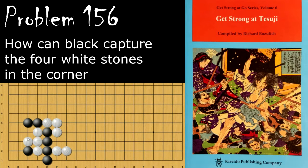Problem number 156. How does black capture the four white stones right here? Black's move is to set up a squeeze by playing here, and if white cuts, then black ataris. When white captures, black will atari here, and this leads to the squeeze, and white will die.